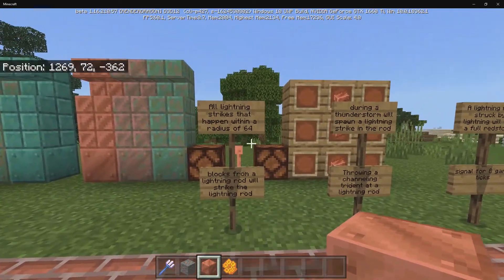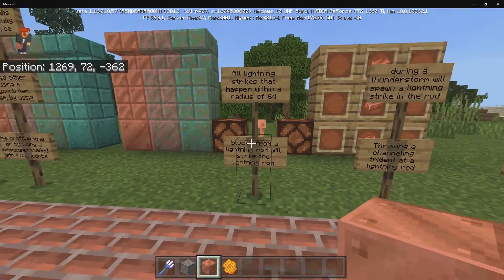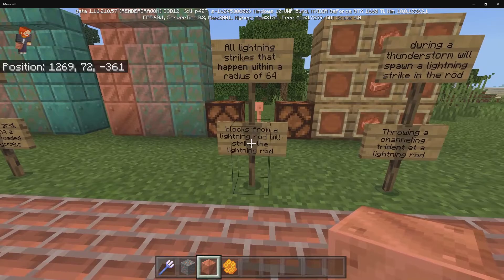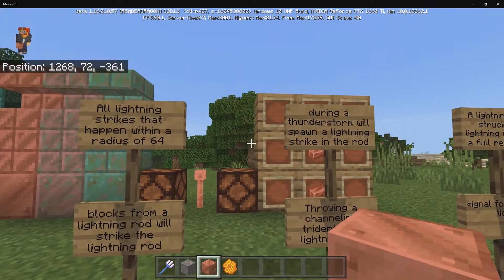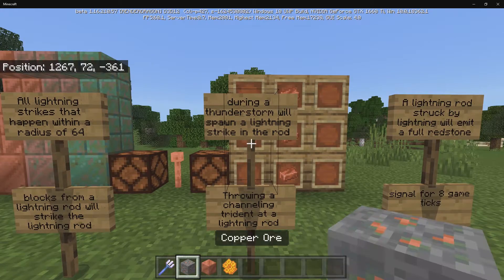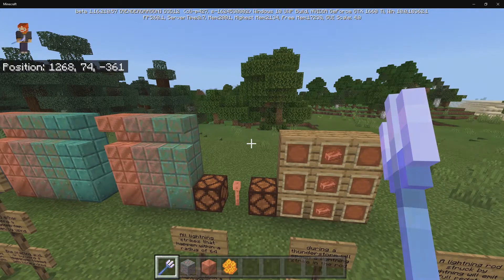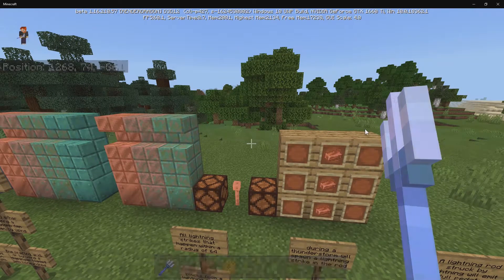Next up we have lightning rods. All lightning strikes that happen within a radius of 64 blocks from a lightning rod will strike the rod, but that only happens during a thunderstorm. One really cool thing is that you can also use a channeling trident during a thunderstorm — you don't actually have to wait for lightning to strike naturally; you can do it yourself.